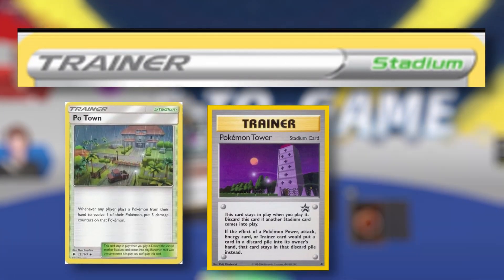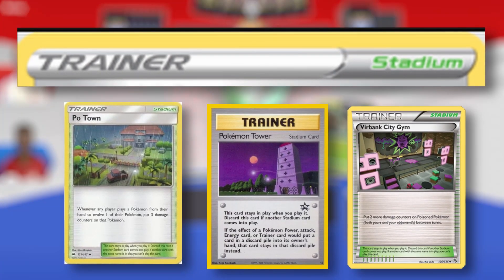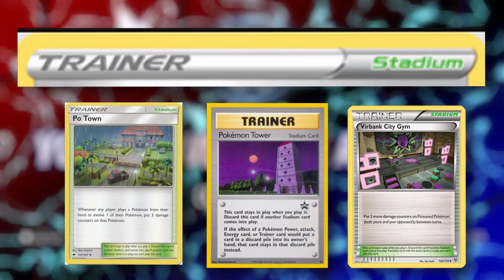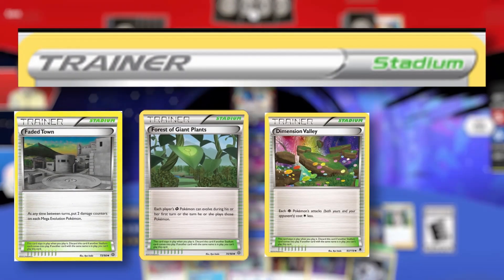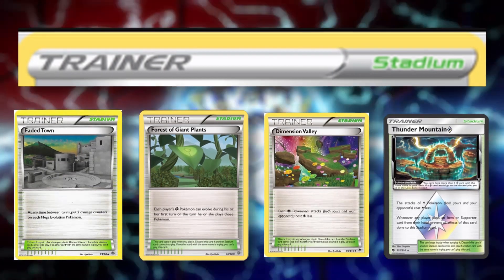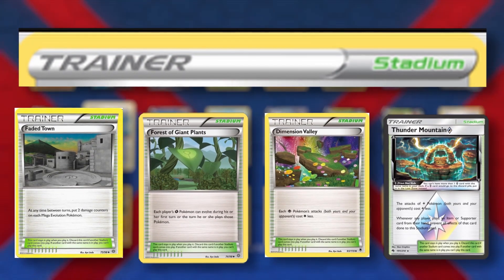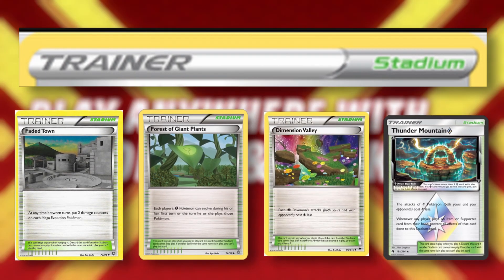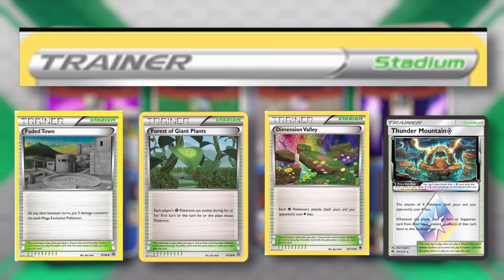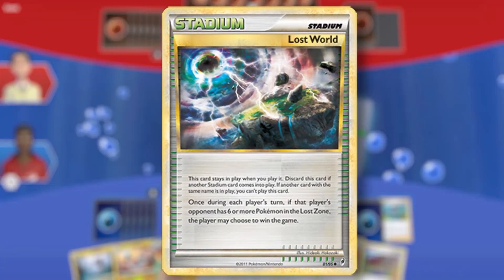Usually these stadium cards take the form of cities, landmarks or gyms that we know from our main series adventures, but from time to time we get a glimpse at a concept that we wish we could visit. Places like the Fated Town, the Forest of Giant Plants, the Dimensional Valley and the Thunder Mountain look fantastic and feel like the whole concept around them would work wonders in video game format, though none of them have any specific lore or implied lore behind them. That spot is saved for the Lost World, a beautiful card from the Call of Legends set.